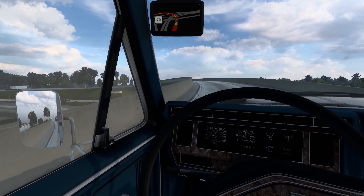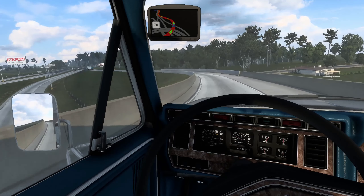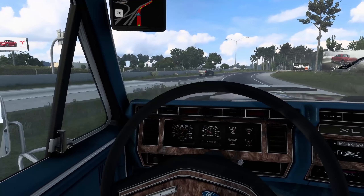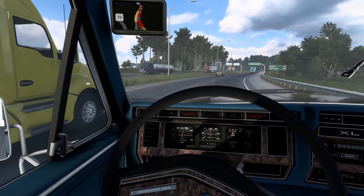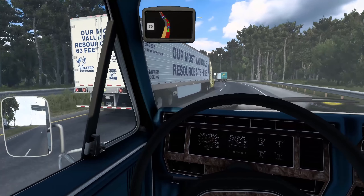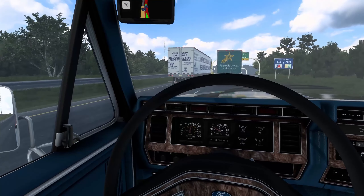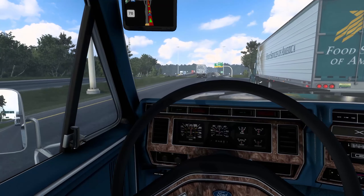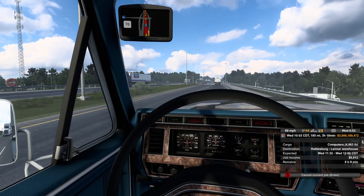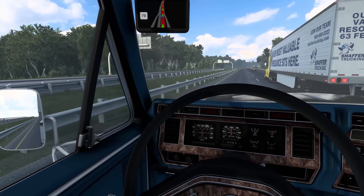We are struggling to get up this hill. It's kind of weird because I'm not used to having miles per hour on the very left-hand side — I'm more used to it being in the center with RPMs on the left. So I'm looking at the RPMs thinking it's the speedometer, wondering why I'm only going 20 miles an hour. There's a Schaefer truck — might be an owner-op. This truck does have some pickup and go, and the speedometer is calibrated properly, which is awesome.